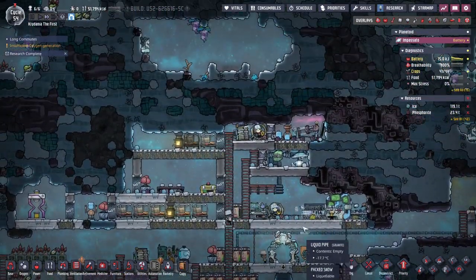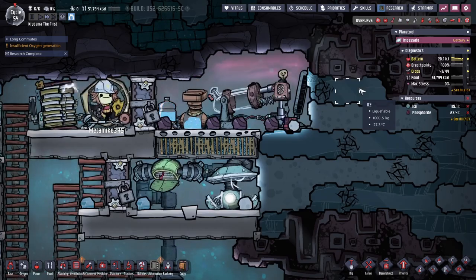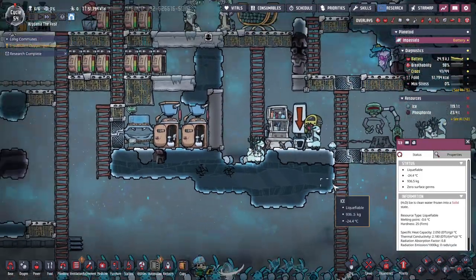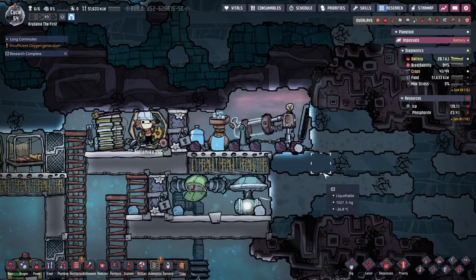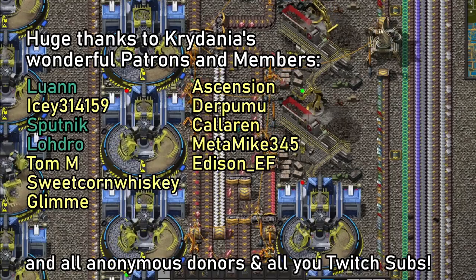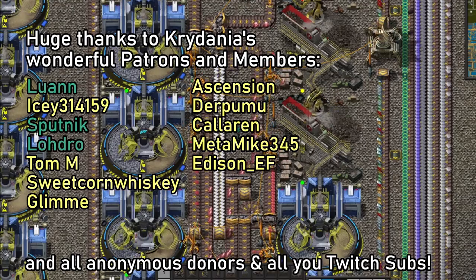I think this is a good spot to end the episode. We got our first hydrogen generator set up, and we'll see if it eventually starts powering itself — I think it will. If you have any comments on what to do in future episodes or what you'd like to see, let me know in the comments. I'm very much enjoying this series and plan to keep going for a while. As always, thank you for watching — I'll see you guys in the next one.